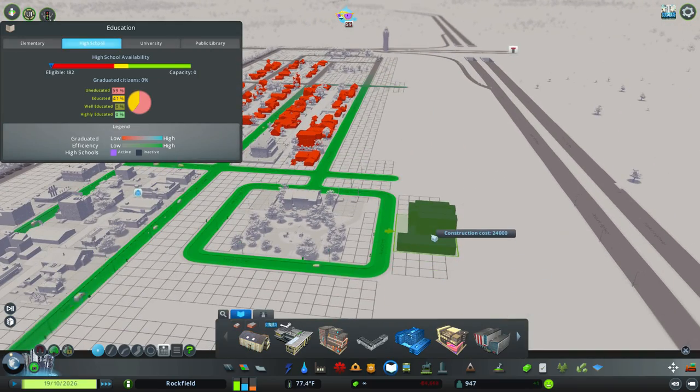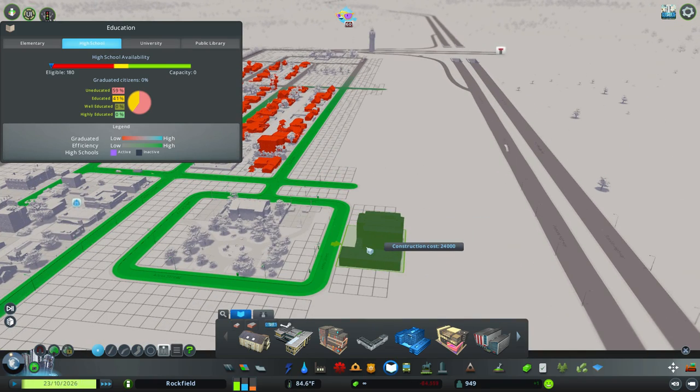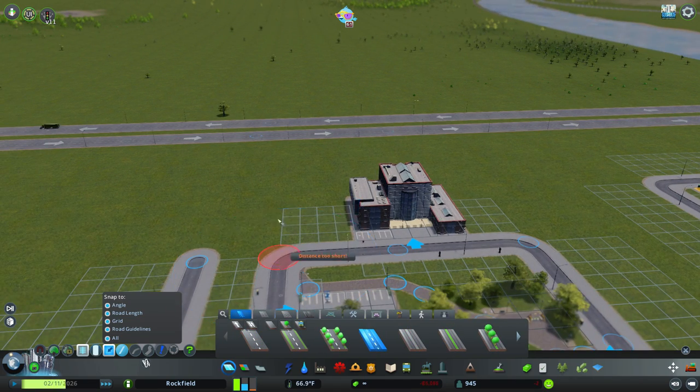That school doesn't cover much, but we really don't need another one at this point — we barely have the population. We're not even in the thousands yet. And of course, we're in the red. We're always in the red at the beginning.